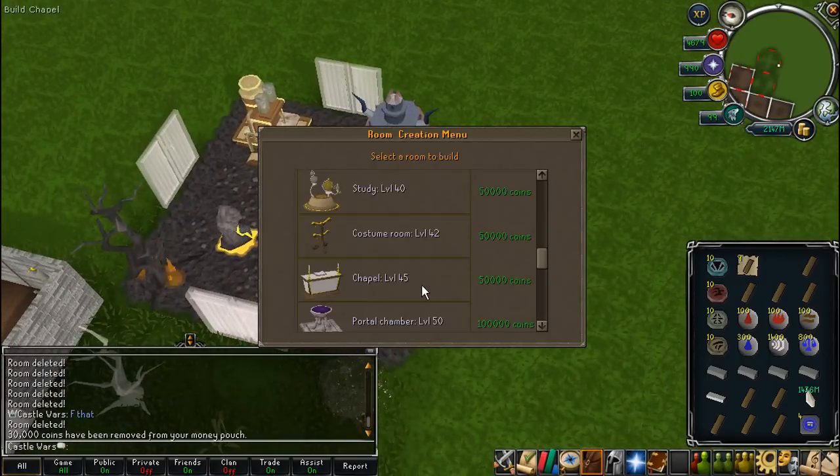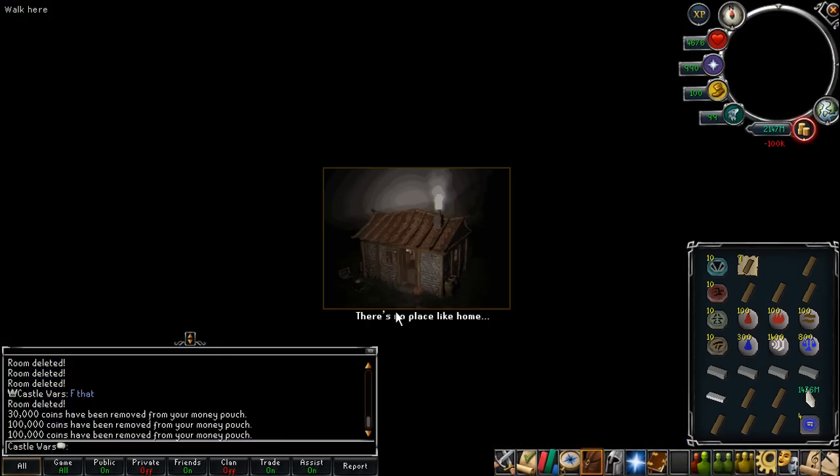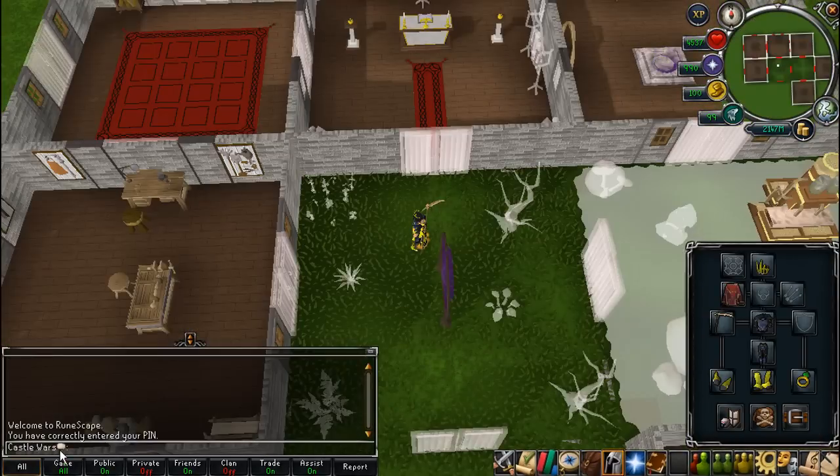If you want to see it, I've got a full house tour in the description — I've got a link to the video there. First off, there are a few basic rooms that I highly recommend having near your entrance portal, just things that you use a lot, or at least that you use more than other things.